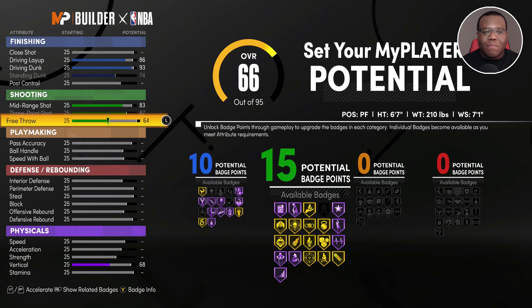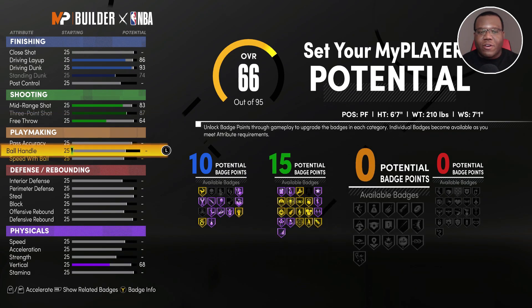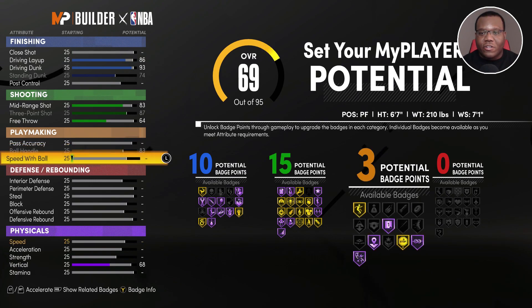This build is going to mean more for park players, not necessarily pro-am or rec players. Outside of that, we're going to get into the ball handle — in this game Paul George has an 86 ball control.